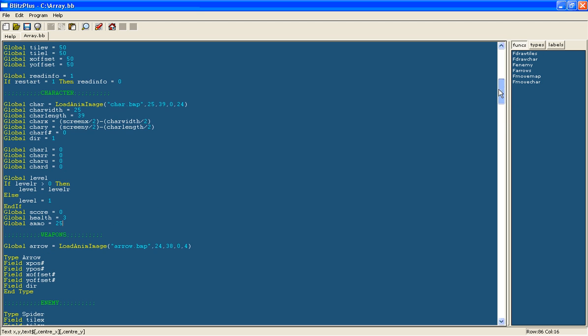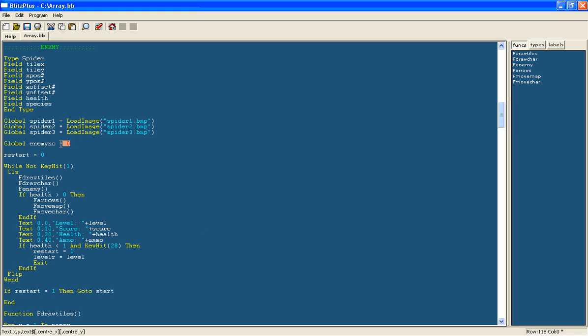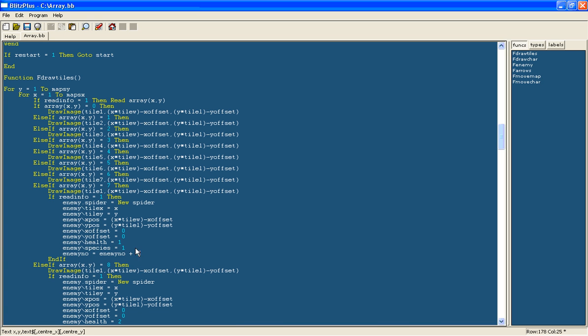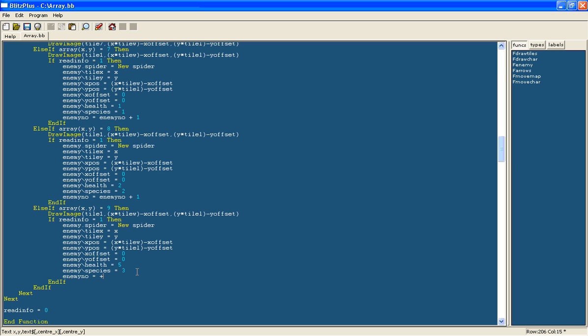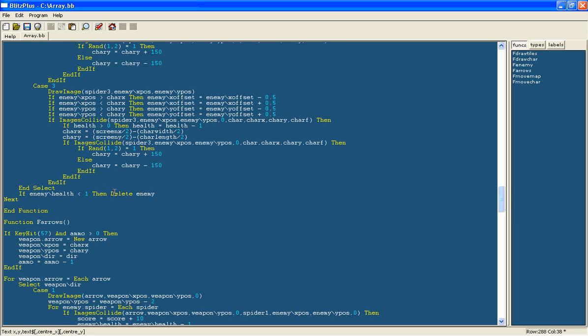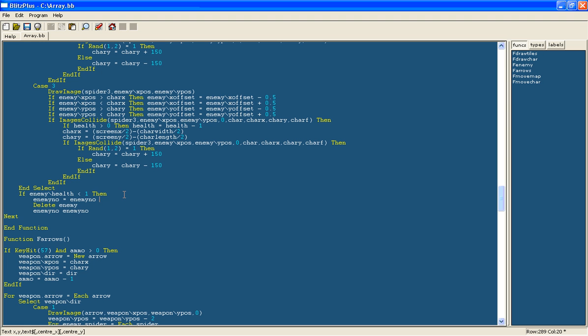To decide when to go on to the next level, it will be once you have defeated all the monsters on that level. We will create a new variable called enemyNumber and set it equal to 0. Each time there is a new spider we will say enemyNumber equals enemyNumber plus 1, and similarly for all other types of enemy. I have 3 different types. When an enemy is deleted, the enemyNumber decreases by 1.